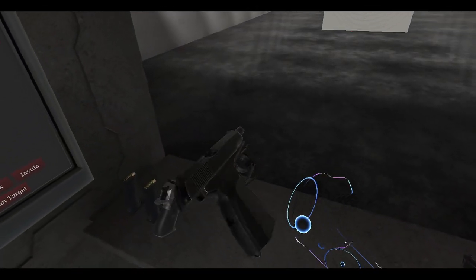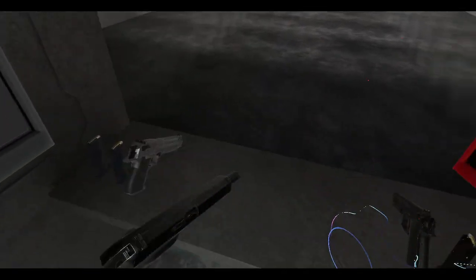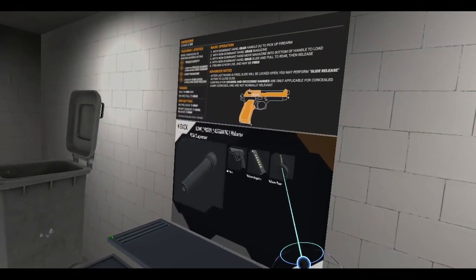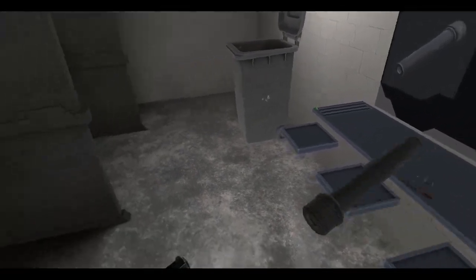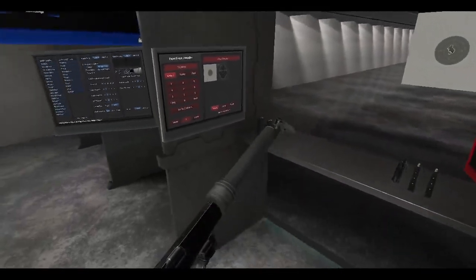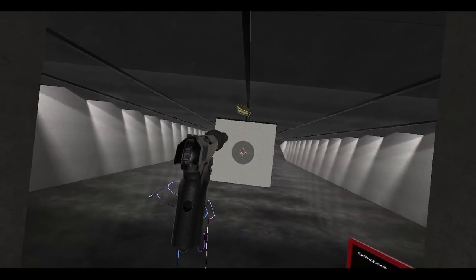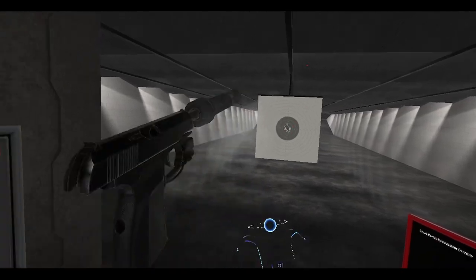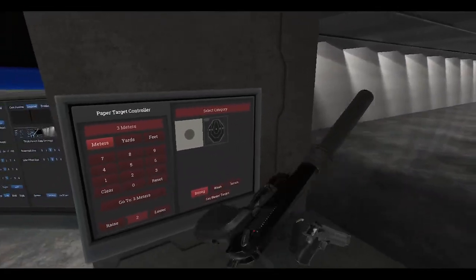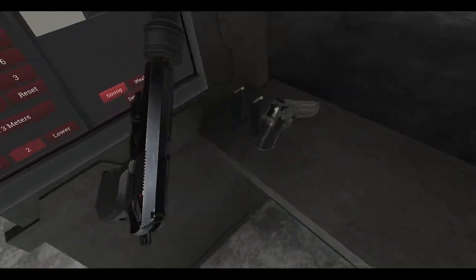Let me grab a suppressor — this will obviously work with a suppressor. Yes, so now you've got the suppressor on. You can't use the sights as effectively, but you've got a laser, so it doesn't matter. There you go — the new toy for you to play with.